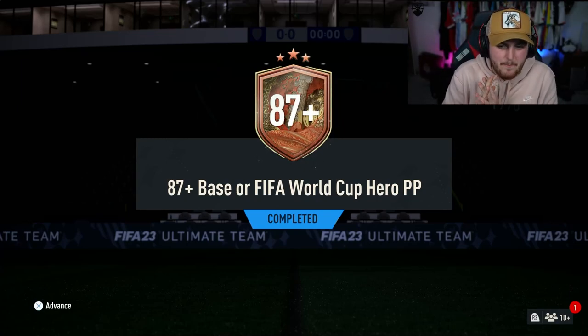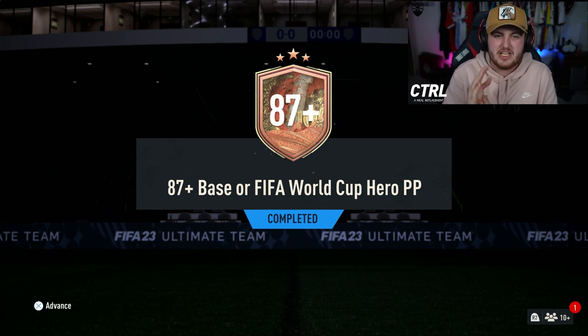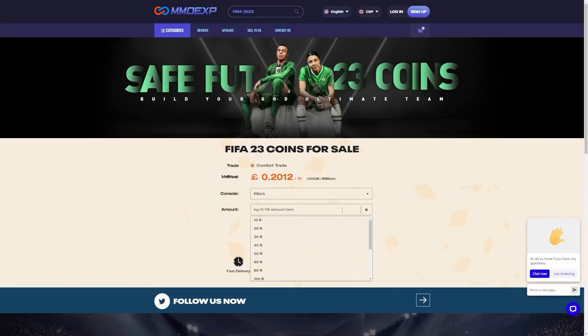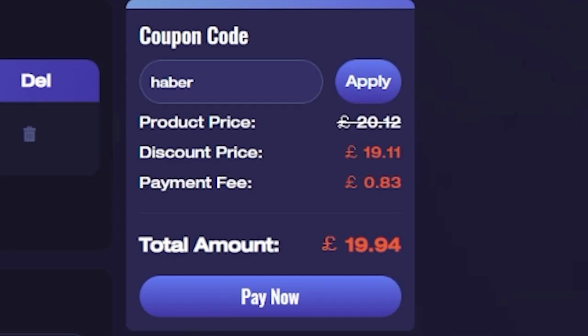EA just dropped the 87 plus base or FIFA World Cup hero player pick. Let's open up a bunch of these and hopefully get some good heroes. For cheap, fast and reliable FUT coins, check out MMO EXP. There is a link down below and use the code HABER to get yourself 5% off all of your orders.